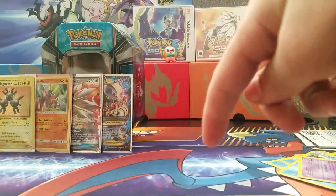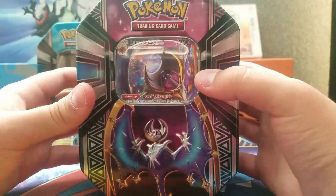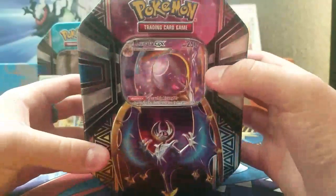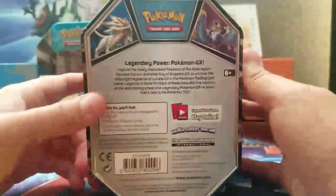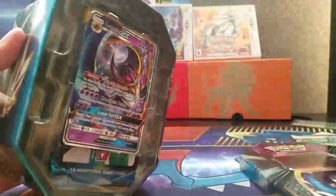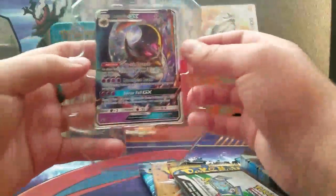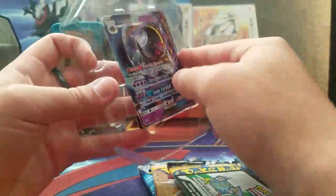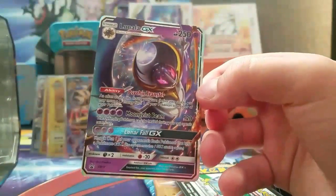And at the end of that we are going to come back and open up the Lunala tin — the tin is already going to be opened. Okay guys, we are back and I will be opening the Lunala tin. I have already pre-unwrapped it so I will pop the tin lid off. Okay, this is the Lunala GX promo card.